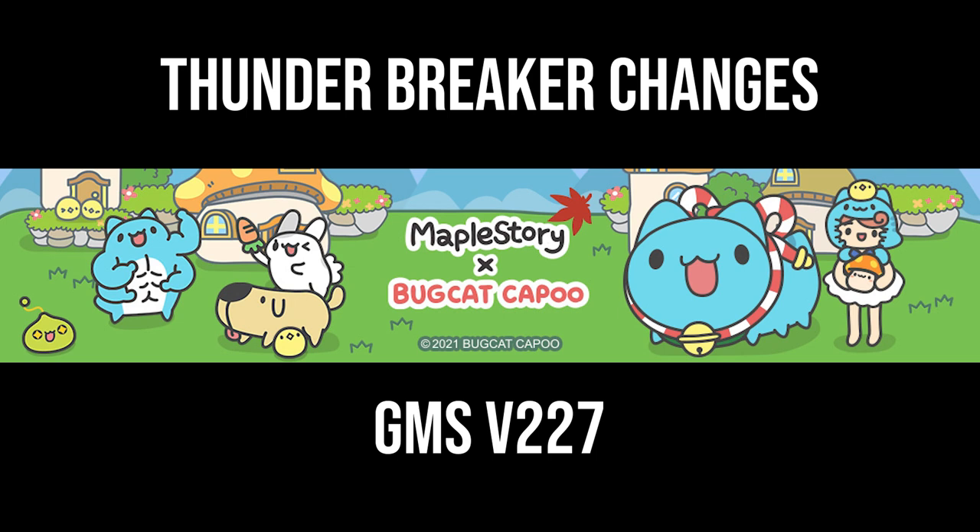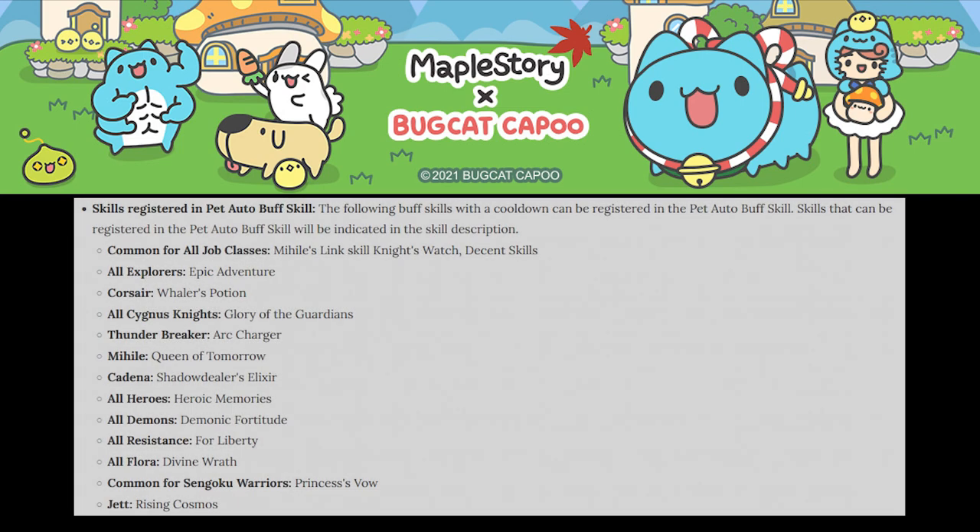However, being completely honest, these changes are barely noticeable unless you're actively looking for them. First on the menu of buffs is a global one — decent skills and various buffs are now able to be cast by your pets, but without the additional auto buff slots I find myself forgetting to cast certain skills. Personally, I'm auto buffing Lightning Elemental, Buckle Booster, and the Mihail Link. I swapped out Speed Infusion and am now manually casting it as it has a much longer duration than my other skills, along with a shorter animation, which is always helpful.